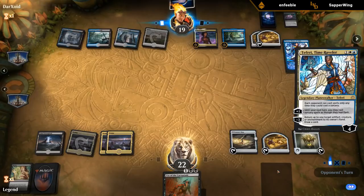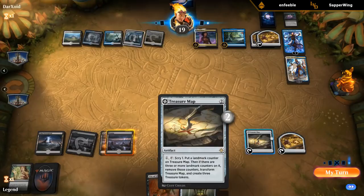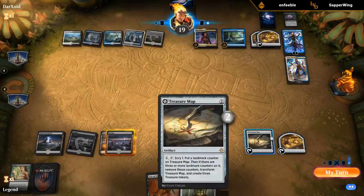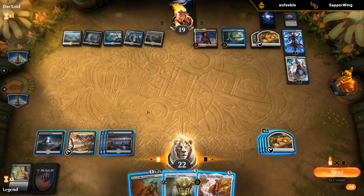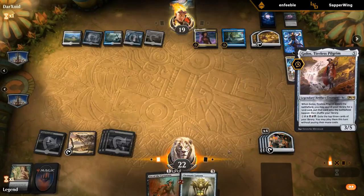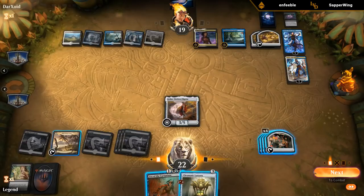Opponent decides to bin a Command. That's probably decent. So I want to play Golos and be able to sacrifice a treasure to the Treasure Cove end of turn. I could get a Swamp or a second Stronghold. Given that I only have three Swamps in play, I'm probably better off getting a Swamp. The opponent will flip Ascendancy here — so it's Ascendancy versus Treasure Cove essentially.